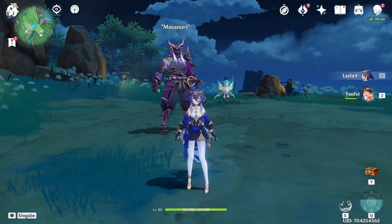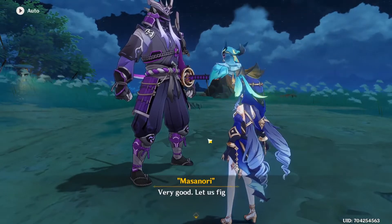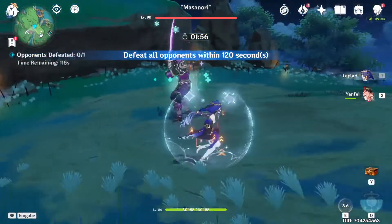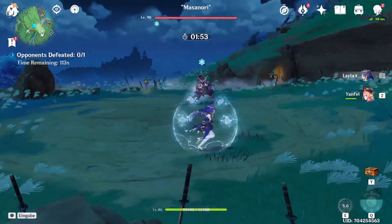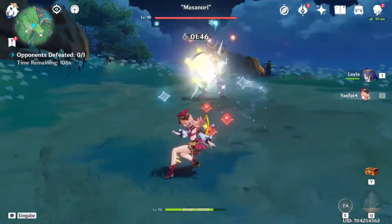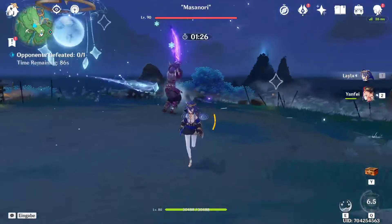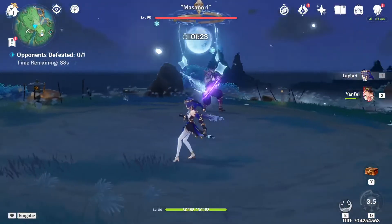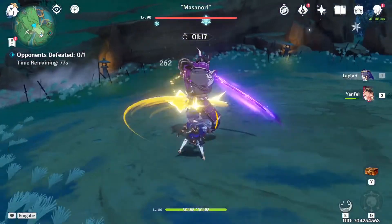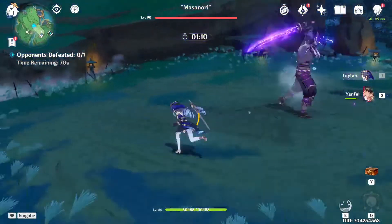Now another thing I want to see is how much damage her burst actually does. Her skill doesn't create any particles — probably only when the stars hit. Now we're getting particles, but only one, that's almost nothing. Burst time — how much is it doing? 930, that's not a lot. There we got a crit, 5000 on the crit — that's actually not bad. Couldn't see most of the damage because Masanori was blocking. Let's recharge the burst and try again. I do like Layla's normal attacks, gotta say — they look pretty cool. They do basically no damage, but they're pretty.